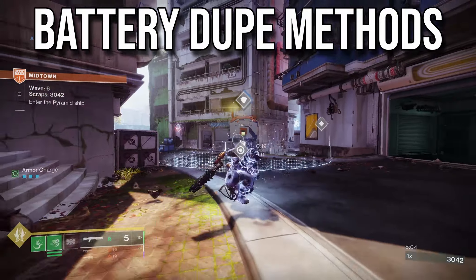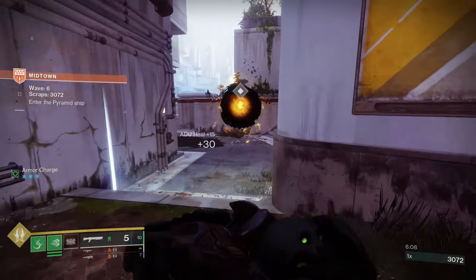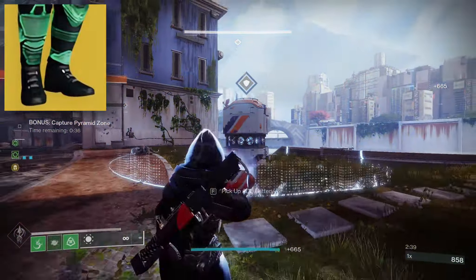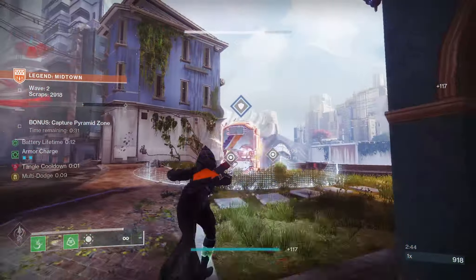Starting with these batteries — did you know they can be duped by activating a class ability at the same time as throwing them? This works for Dodges, Rifts, and Titan Barricades. You could even use something like the Radiant Dance Machines to dupe the same battery multiple times.